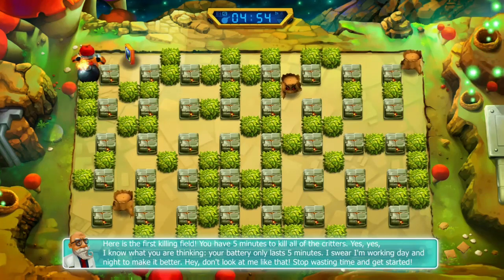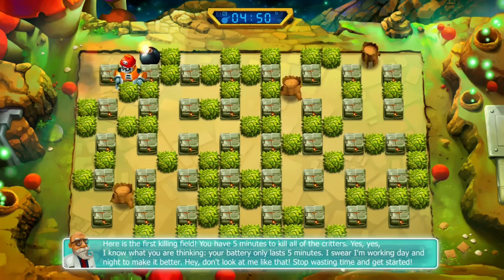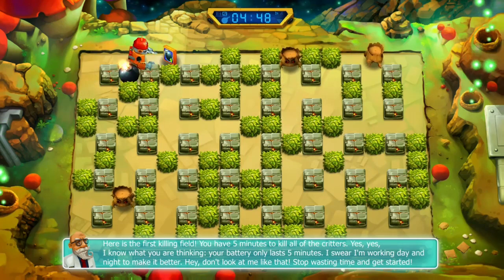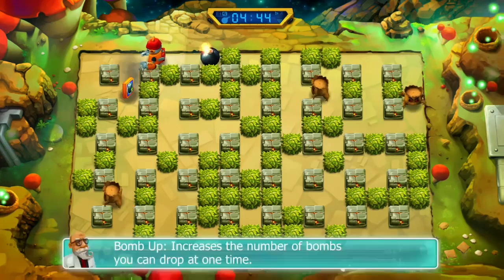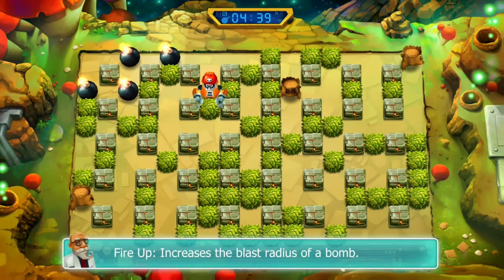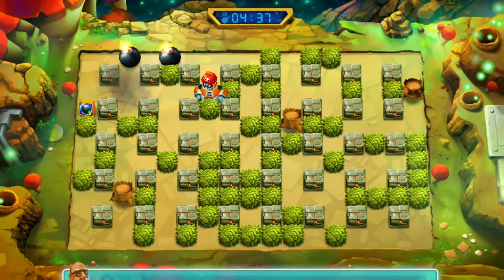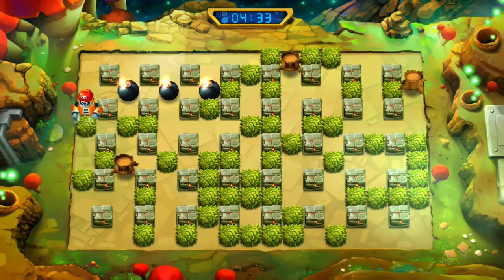Whereas in the Bomberman games we had enemies that always moved, or ones that would move-move-stop in a kind of rhythm, we now actually have ones that will purposely change direction, stop, and hide round corners to avoid being blown up. We have a few tools and you will have to play a little differently to deal with the smarter ones.